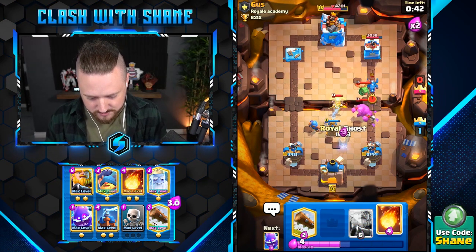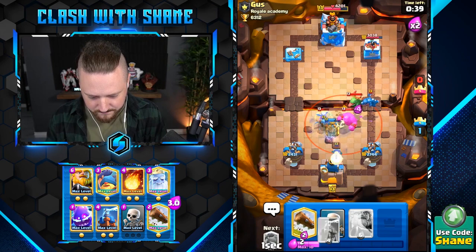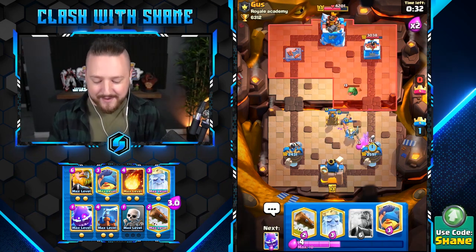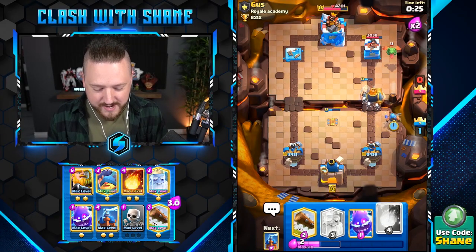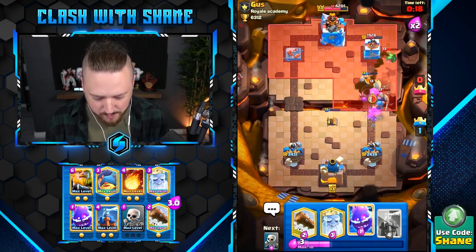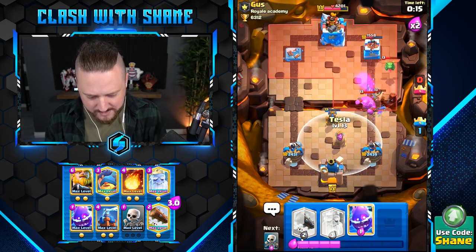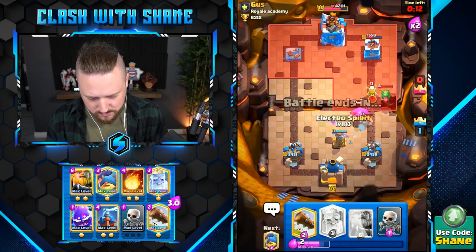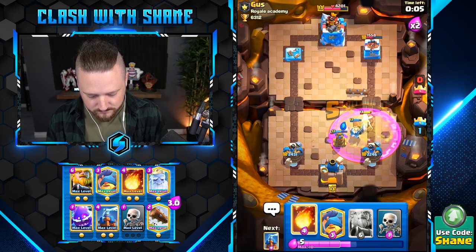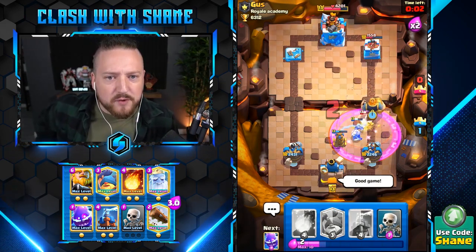Let's go boys! Get back to my tesla tower. E-golem — I mean infernal tower — I mean tesla tower! Tesla tower, sponsored by Elon Musk. Fireball here — elite barriers destroyed, kind of. We're dead boys... wait, we just won! Mr. Gus Gus of the Royale Academy, good game, well played, good luck. We're now facing the best!